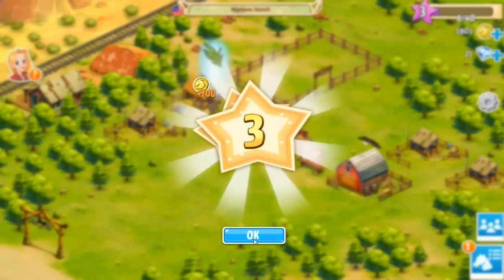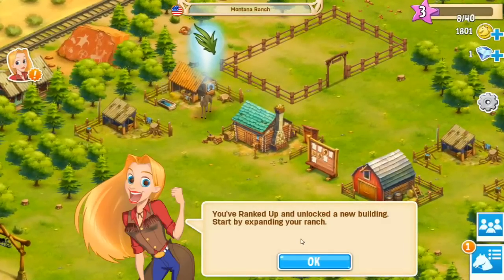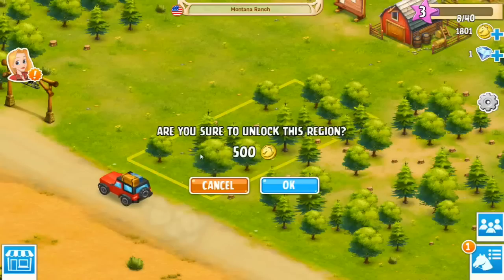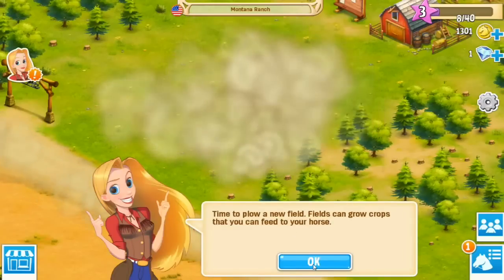Woohoo! We unlocked something — I think we can plant things over here, oh that's exciting! 'You've ranked up and earned a new building. Start by expanding your ranch.' No problemo. Oh hello! Are you sure you want to unlock this region? Yes. Time to plow a new field — fields can grow crops that you can feed to your horse. Good, because we need to get him food.